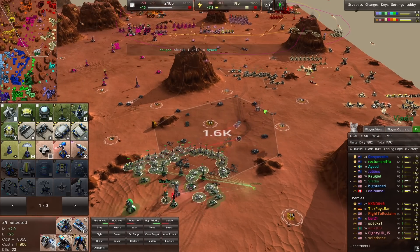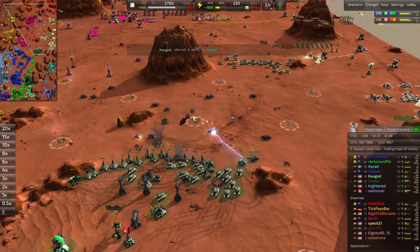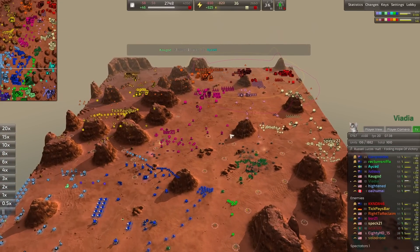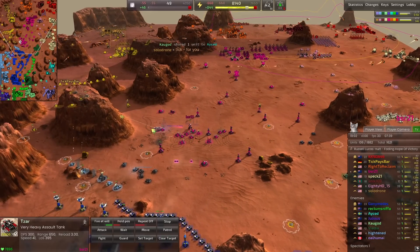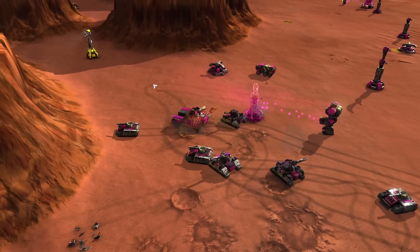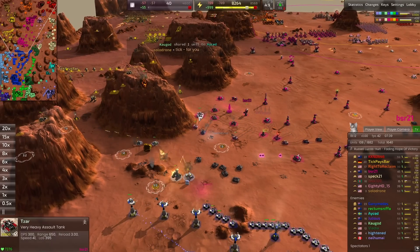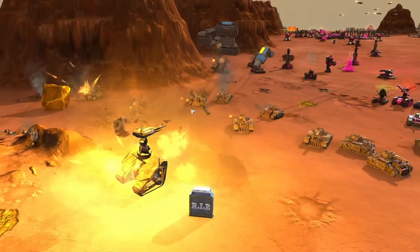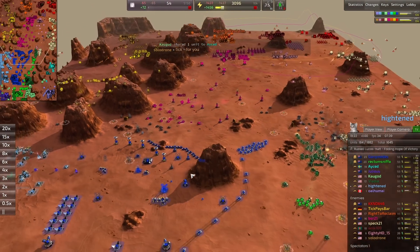That bomber gets taken out. Right to Reclaim isn't building bombers anymore — there's sufficient anti-air now. A Czar is coming out for BSR21 — fantastic unit, very nice. You can see the battle of the titans: starlight versus the Czar. It gets taken out by a brute though — BSR didn't quite have the frontline to sustain that. But nice push here from Spec21 coming in with stouts against the missile trucks.